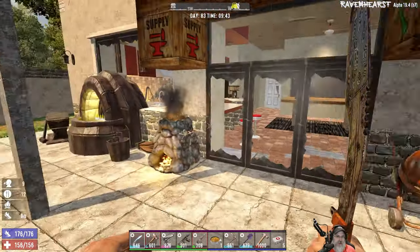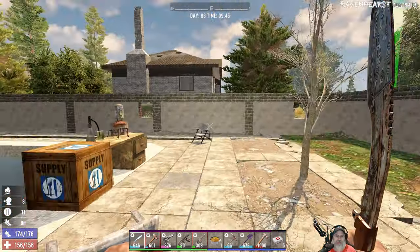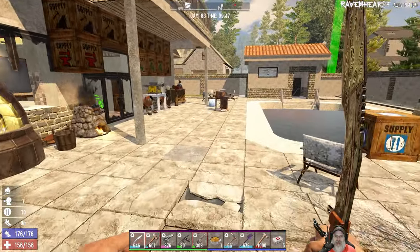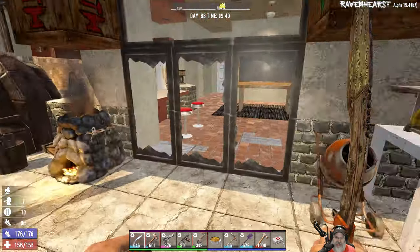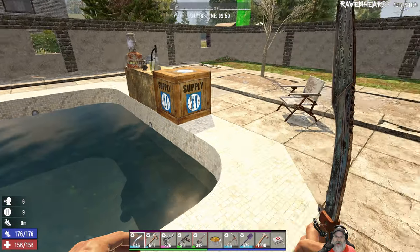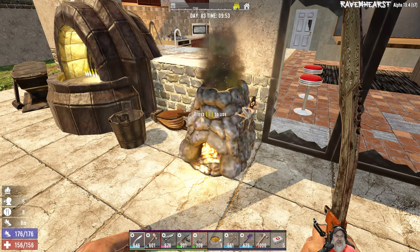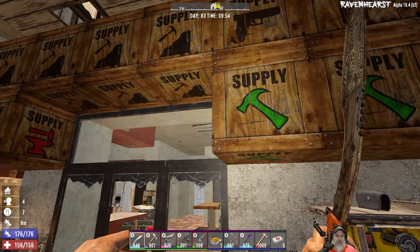Welcome back everybody to 70s Down Ravenhurst. I'm an old guy gaming and in this episode we're going to go back up north and put in an electric fence at our horde base. I'm not going to be able to use explosives on horde night 84 because I haven't had a chance to mine nitrate in any quantity. I'll mostly go melee and just get through the night — I'm not looking for mass XP, I just want to survive so I can get back down here and keep working on the house.